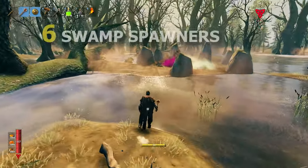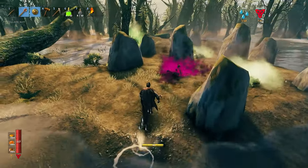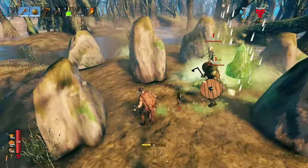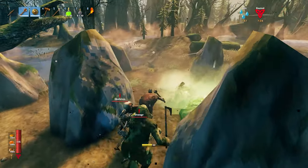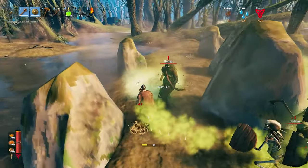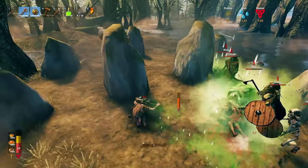For tip number six I have the swamp spawners. Try and take these things out as soon as possible because a lot of monsters in here is a bad combo. You can try and take them out with a bow and arrow, or you can try and take them out like this — only it's a bit difficult like this because these monsters can pack quite a punch as you can see.